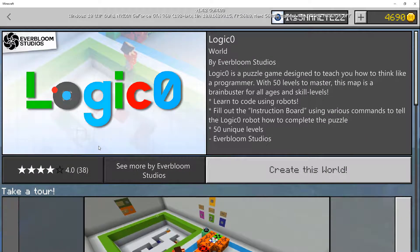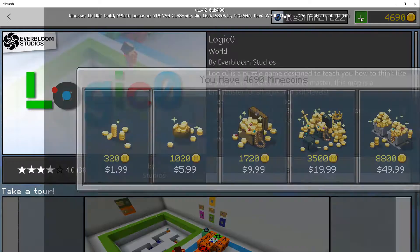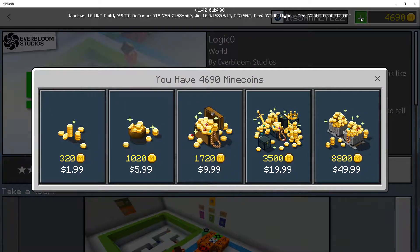Today's map is Logic Zero. This is a single-player world because I don't got any friends, but soon I will. Logic Zero is a puzzle game designed to teach you how to think like a programmer — 50 levels to master, though we're definitely not getting to the 50th level. It's 310 mine coins, which is pretty cheap — 320 mine coins is only two bucks, so this map is about a dollar or two. That's pretty nice.